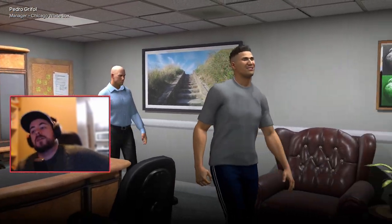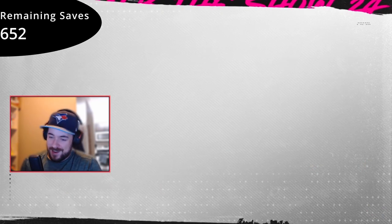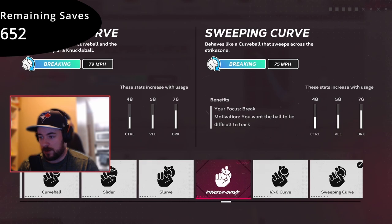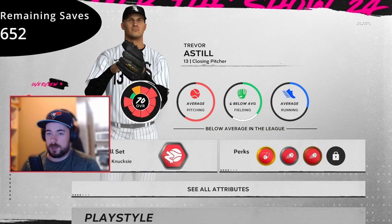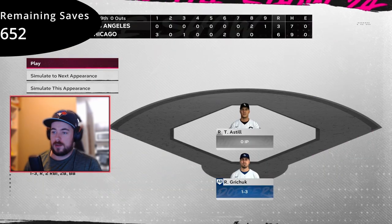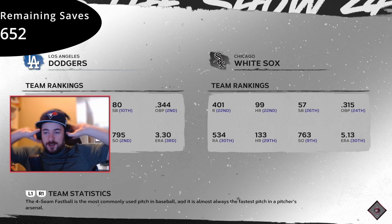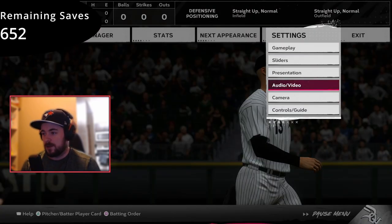I'll show you what I'm made of — top tier gameplay. But first, I should eliminate the sweeper because it's costing me and learn the knuckle curve instead. Less break but still a really good pitch, and I throw it in real life too. Okay, my first game starts now — first save opportunity comes against the Dodgers. Let's get this going. Time to shut down the Dodgers.